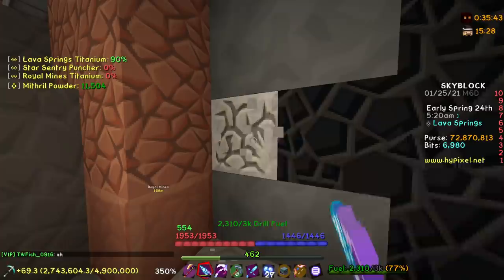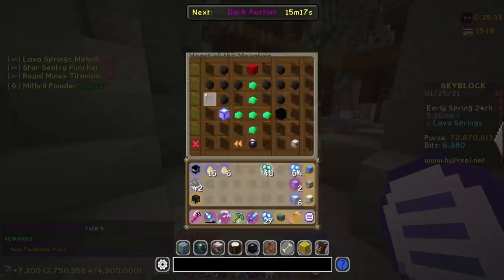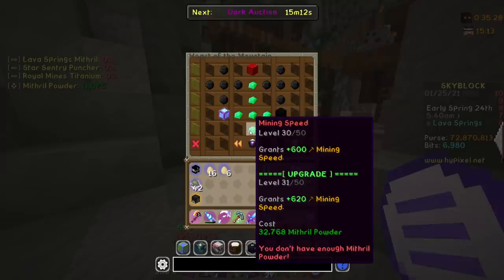This should be my last block of titanium for this quest. And if I claim this commission... Boom. Tier 5 Heart of the Mountain. That is actually insane. We actually did it. Let's go. That took me way longer than it should have, but I'm so happy I hit it.